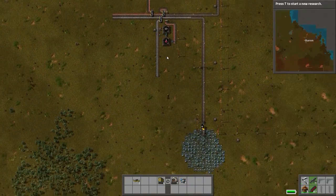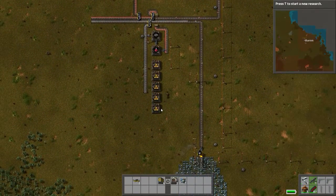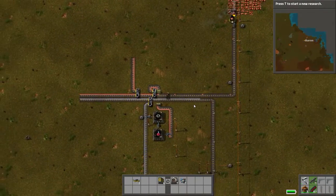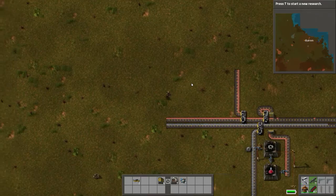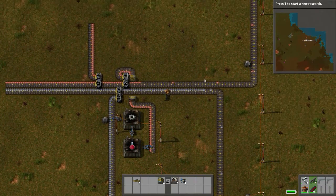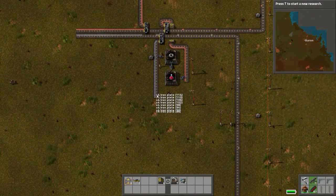My only limit is the world size. I could just keep on expanding this out and there'd be no space restrictions. Generally what people have is a very condensed system which doesn't tend to work out well because they don't have enough space, then you get overflow problems and efficiency drops — and nobody enjoys having to walk along transport belts picking up all your materials. So that's the basics of the tree system.